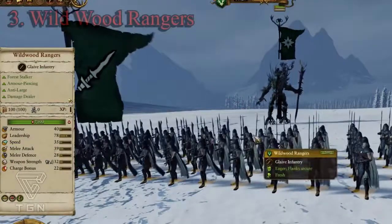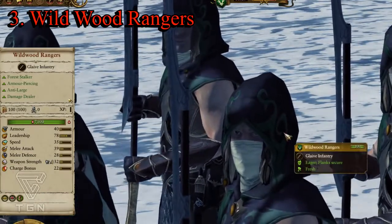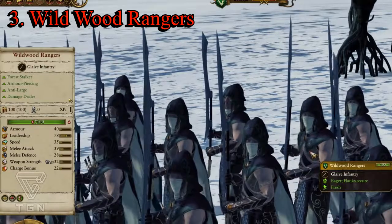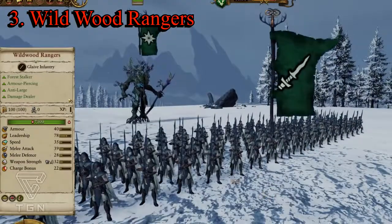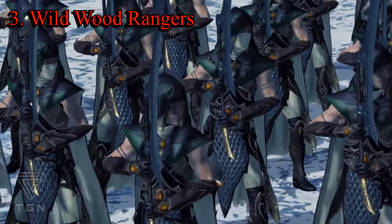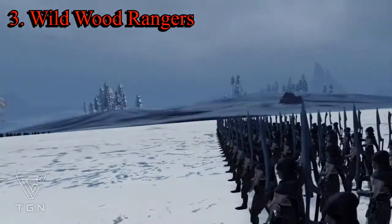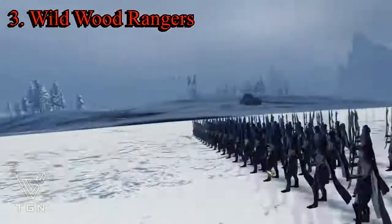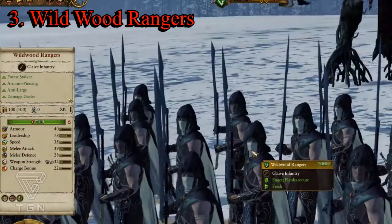Number three goes to the Wildwood Rangers. These guys are the epitome of Wood Elves infantry — the strongest infantry and not as expensive as you'd think. While the past two units were around 1200 gold, this one is only 1000 gold. They are glaive infantry: a glaive is a large lethal bladed weapon with improved armor-piercing capabilities. They have the Forest Stalker ability, armor-piercing, and anti-large — which is definitely good against Greenskin and Beastmen factions. They are a damage dealer and also have Guardians of the Wildwood, an augment ability giving plus leadership, charge defense versus large.